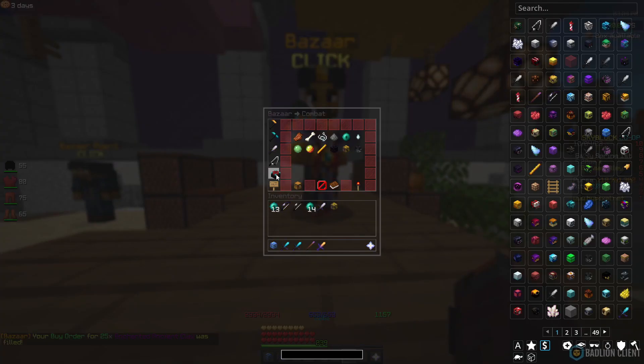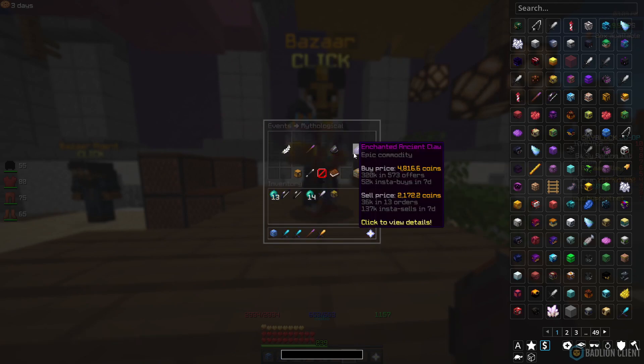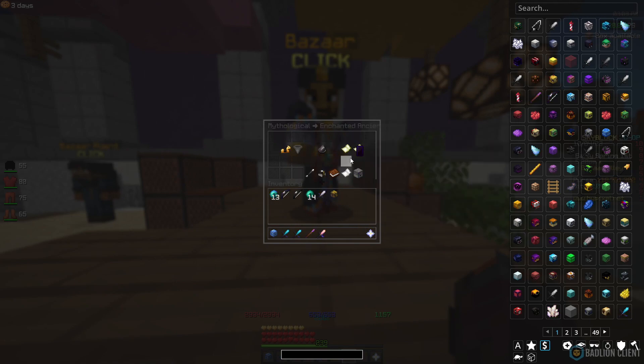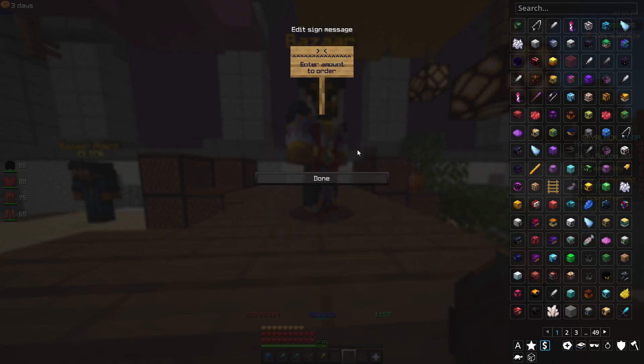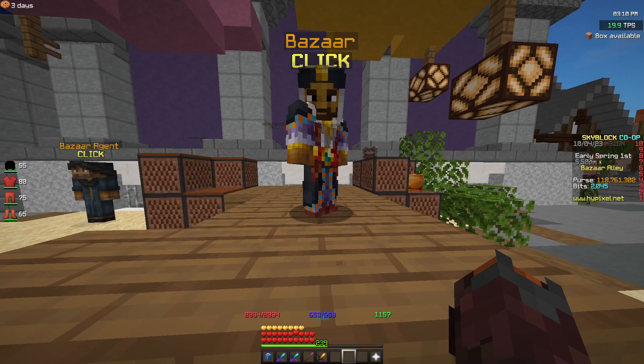For this final method, you want to go to Oddities and then over to Events. Here, you'll find Mythological, and Diana is active at the minute. So that means you're going to be looking at 2,000 profit, and people are going to be selling them rather quickly because people are going to be getting Ancient Claws, insta-selling them and changing them into Enchanted Ancient Claws. I'm going to create a buy order for 25, and we should be looking at around a 50,000 profit. However, if you do 100, then you're going to be looking at a 200,000 profit.